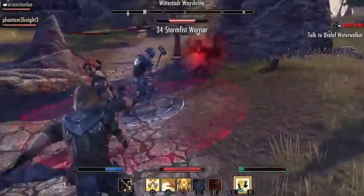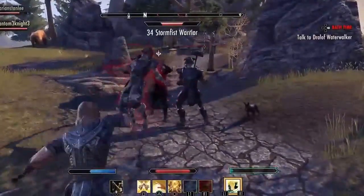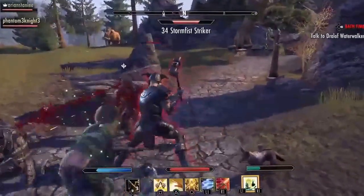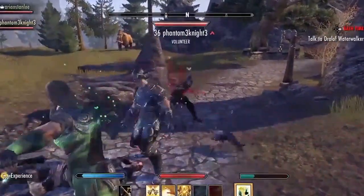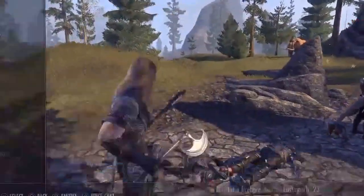Don't kill this guy — I need to feed on him. This one's a toughie. I'm gonna kill him, there's a lot of experience.